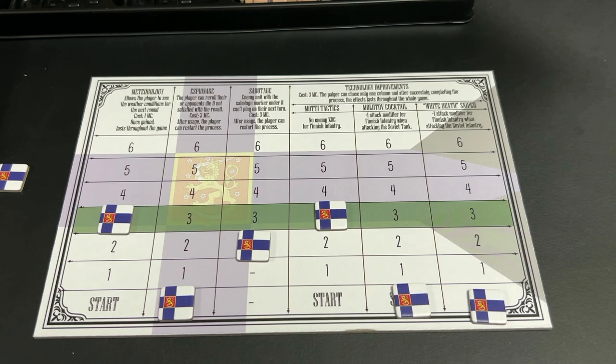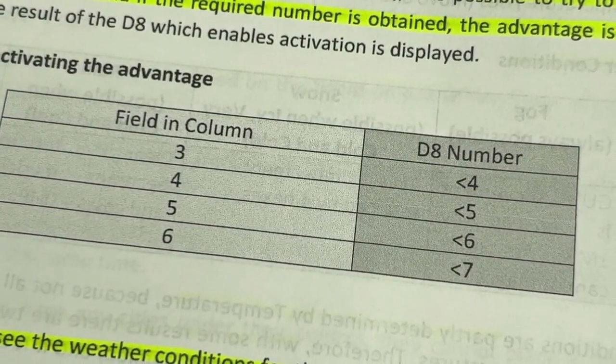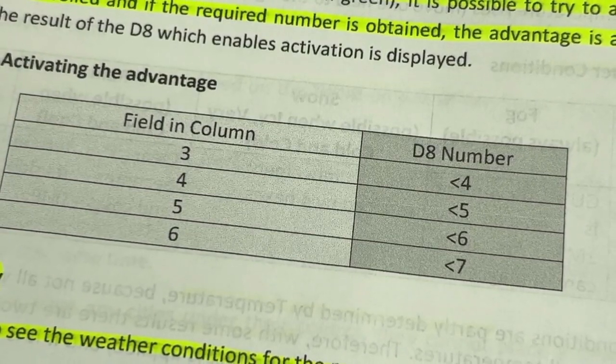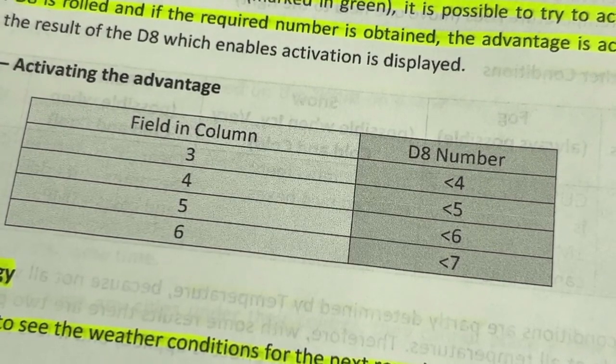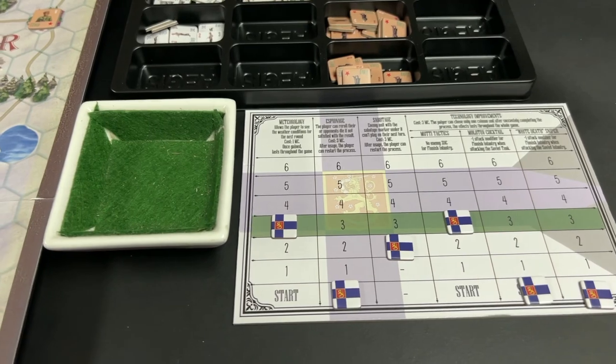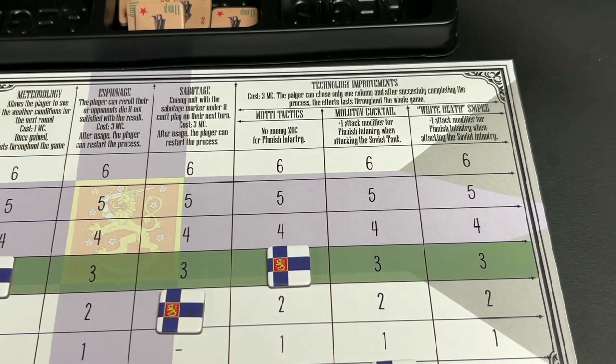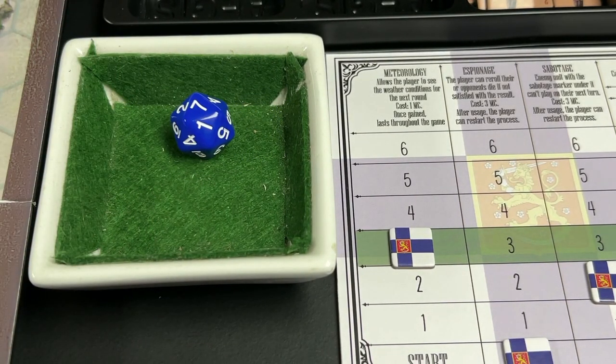Now the Finns have spent a lot in terms of technology advancements. Because they achieved level three, they can roll a die for each of the improvements. We see the chances of activating an advantage depending on the level where the marker is — with both markers at level three, we need a four or less. Rolling for meteorology, we need four or less, and the result is a four — so we obtain meteorology. Rolling for multi-tactics, we also need four or less, but the roll is a seven — a failure.